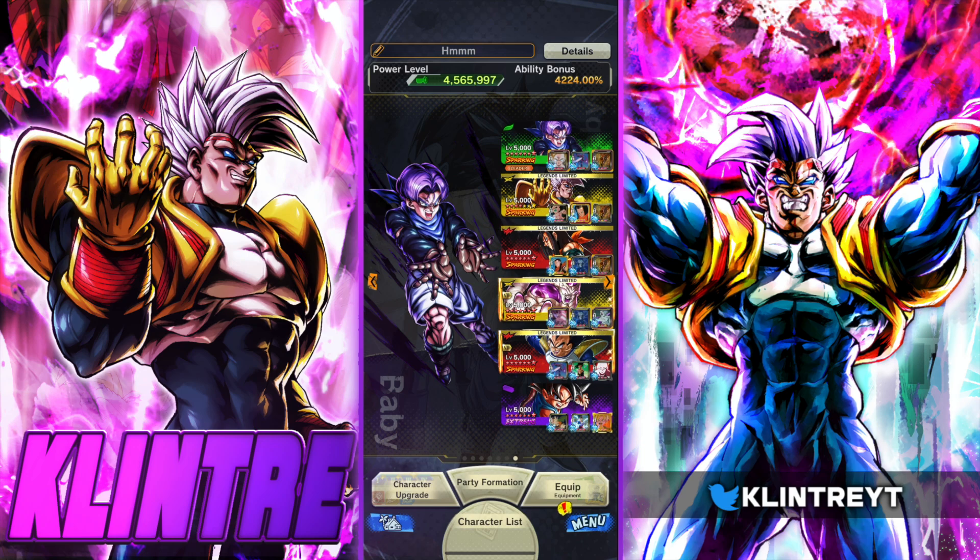We're just going to be throwing him on a GT setup with Super Baby 2 and Super 17. Now this Trunks has a fairly well-covered kit. He has Disrupt, some combo potential, utility, even gives 15% damage cut penetration to allies, so that can be a big deal when you're running units like Super 17. So let's hop right into PvP and see how much value he provides to the setup.